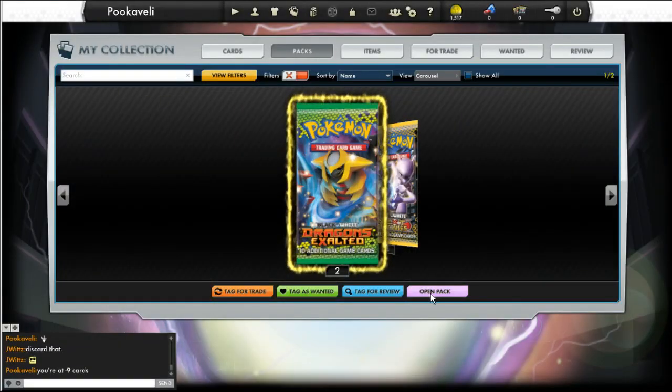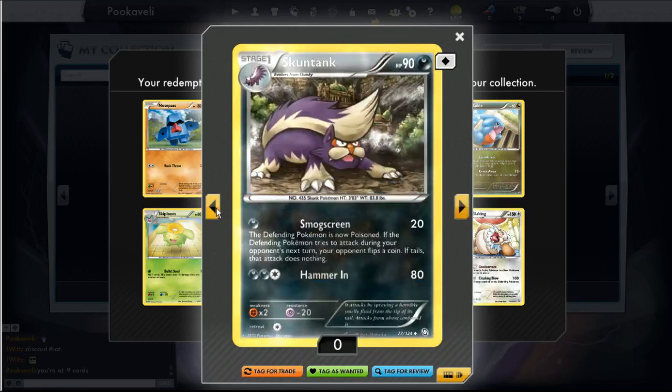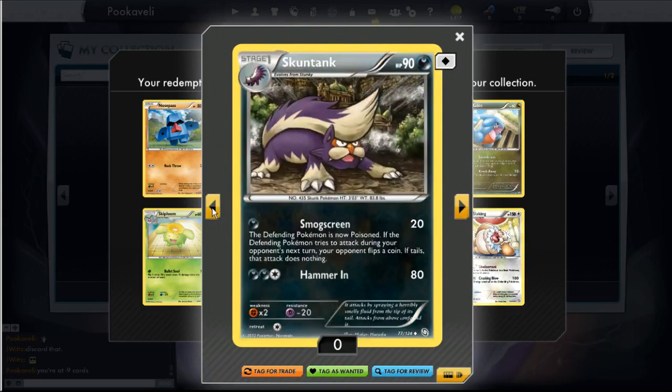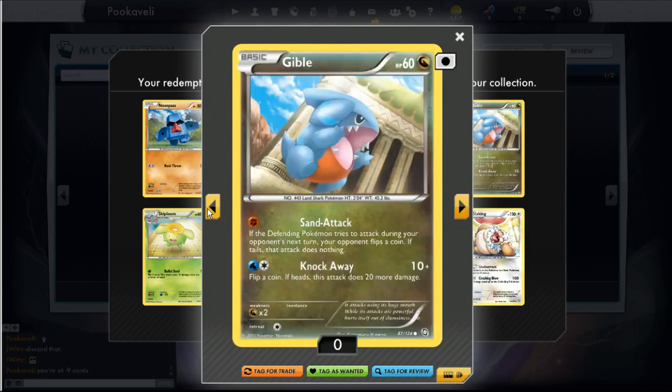So far, not the greatest cards, but you know that can happen. The pack pulls are really random — I've opened like 30 packs in a row and never gotten an EX, and then I just opened 5 packs and pulled 2 EXs. It's very random. It's not set like a physical box where normally you'd pull 2 or 3 EXs. If you open 36 packs here, you're not guaranteed anything — you could pull no EXs, you could pull 36 EXs. It just goes pack by pack.